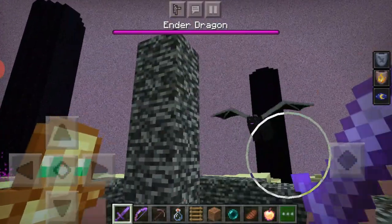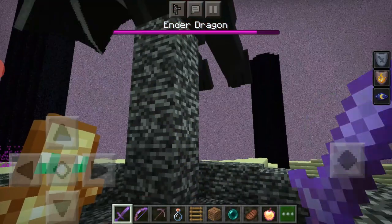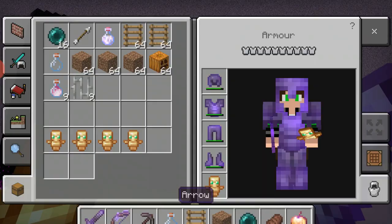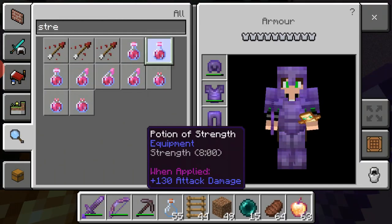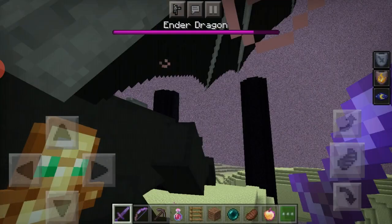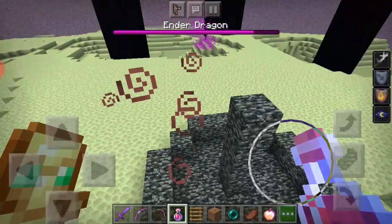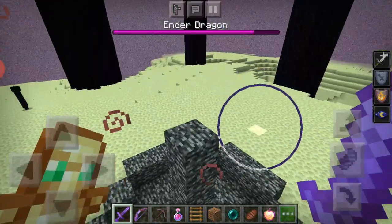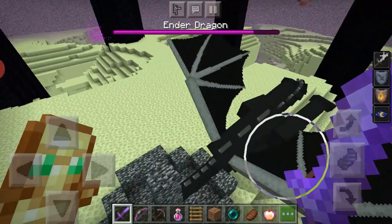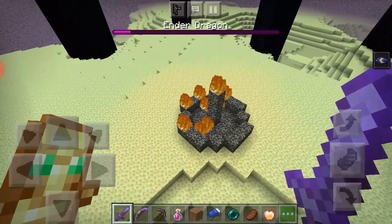Wait for the ender dragon to come to the portal — there we go — and just keep hitting it. I usually like to attack with my sword but you can use your bow too. You can also get a potion of strength — strength 2 makes your hits harder. For example, if your sword does 5 damage, strength can bring it up to around 10 damage.